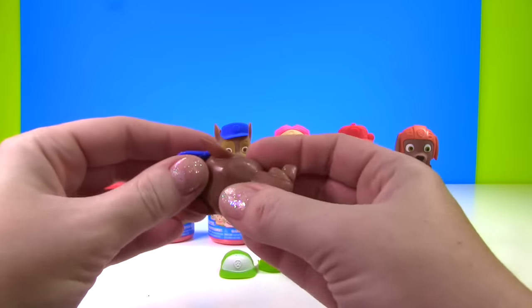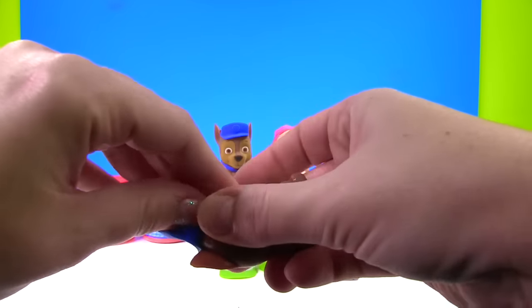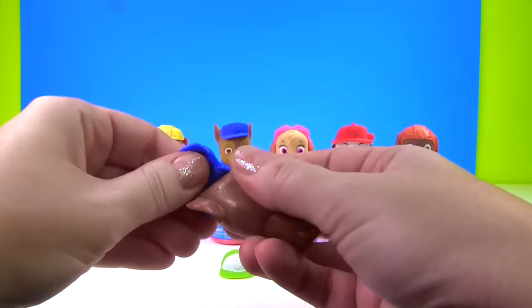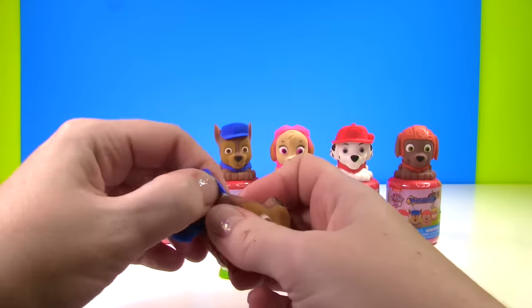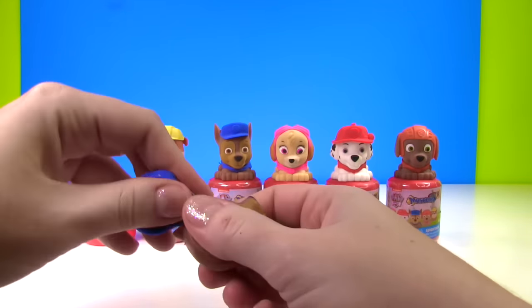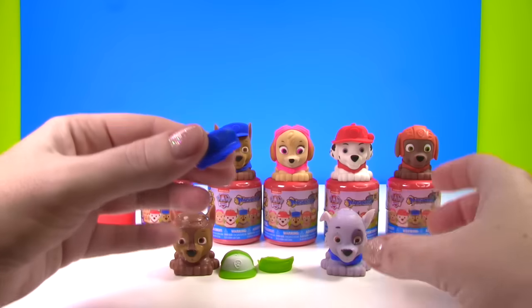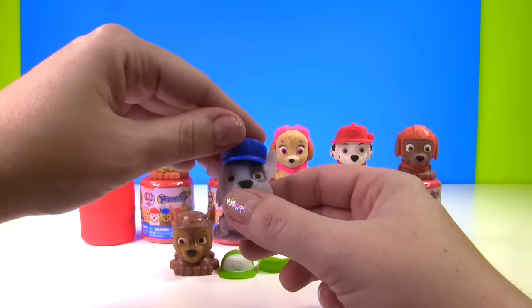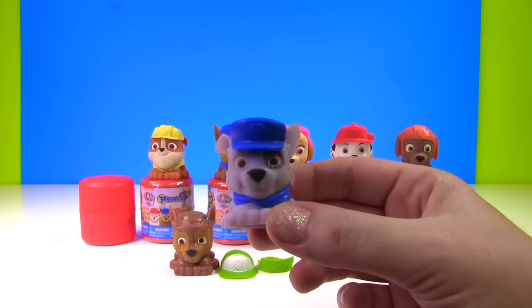That was easy peasy. Now let's try to get this hat off. You have to be very careful to make sure you don't rip the hat or the pup's head. Almost there. Now we have Chase's hat — let's go ahead and put it on Rocky. And now we have our Chase Rocky Dog!